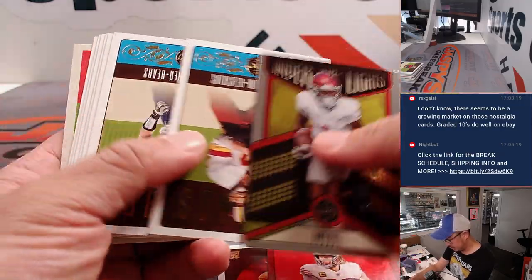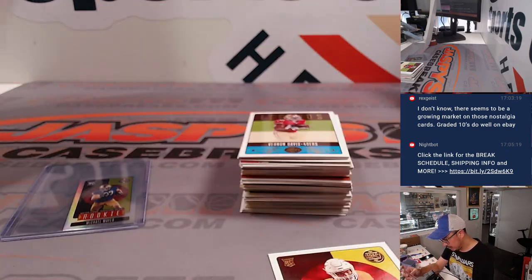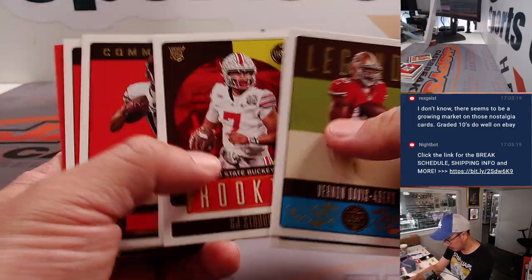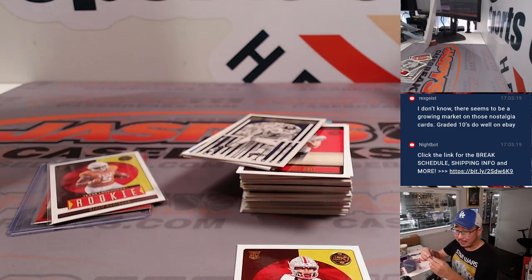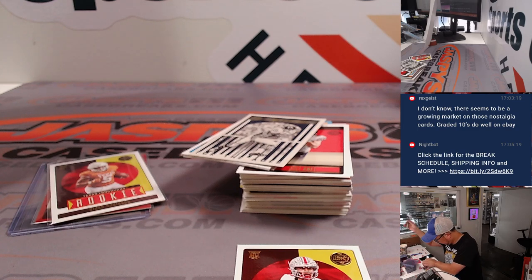It's George Kittle to 299. Got a Bijan Robinson rookie card — he'll be one of the rookies to keep an eye on this year. CJ Stroud as well. And we've got a Jordan Battle rookie auto. That's going to be for the Bengals — we're on Cincinnati — and that's going to be for Damian.